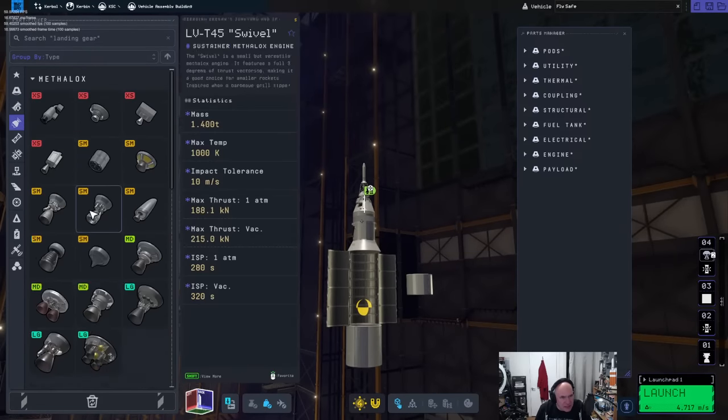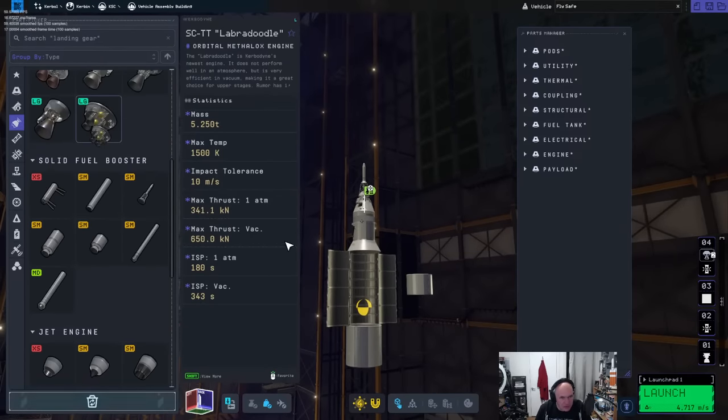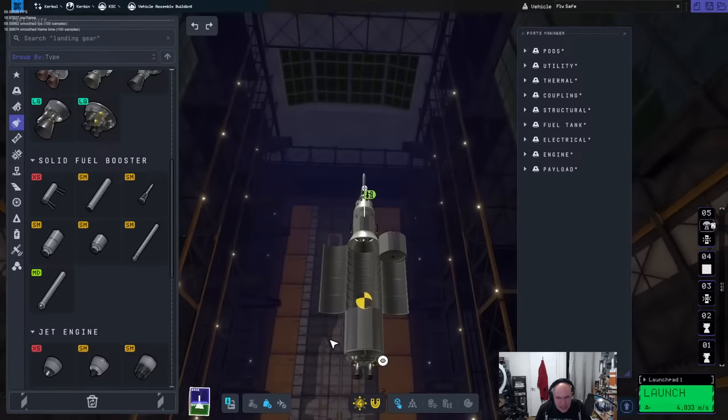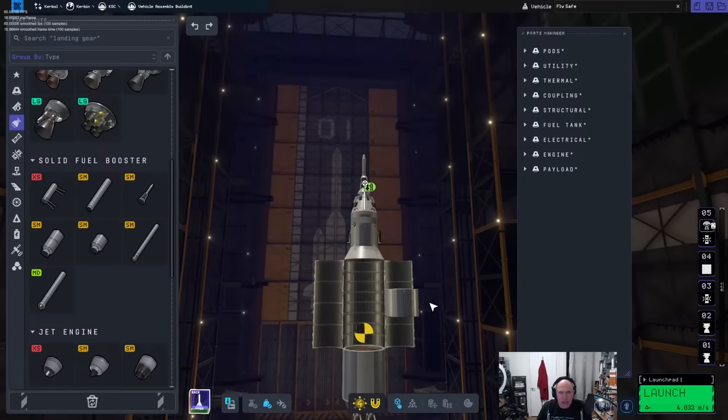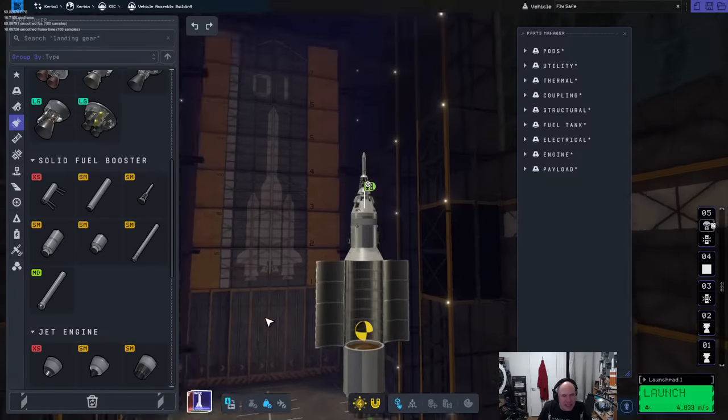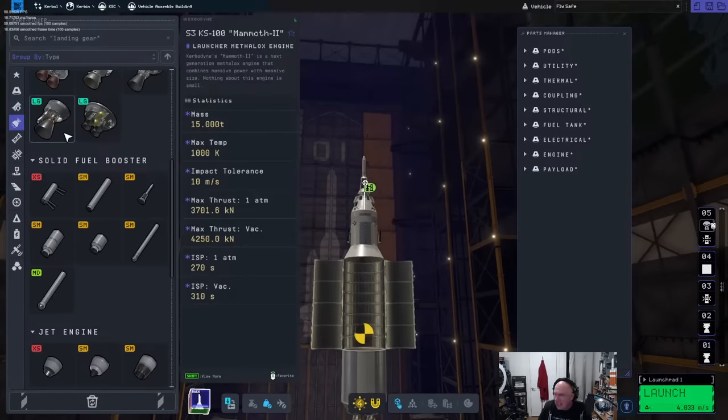We'll give it something like the Labradoodle engine. I wonder how much delta-v that segment gets — it's probably going to be plenty. The reason I'm not doing an Apollo-style attach is because I've had a lot of trouble with the collider for the two-person lander can, so I'm doing the sideways attach thinking it might be slightly better.